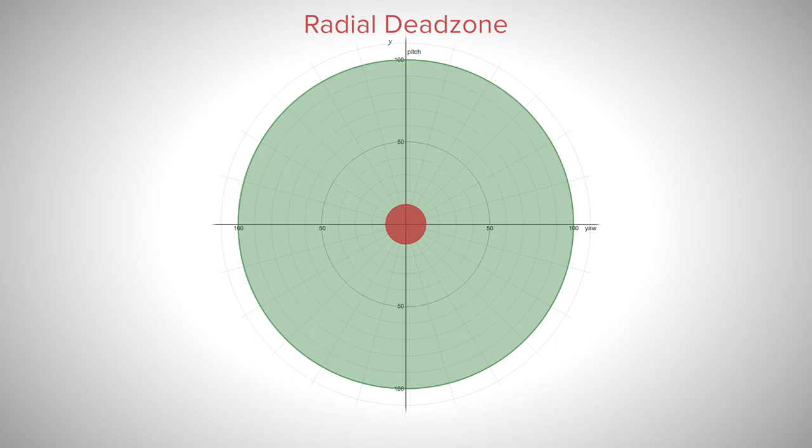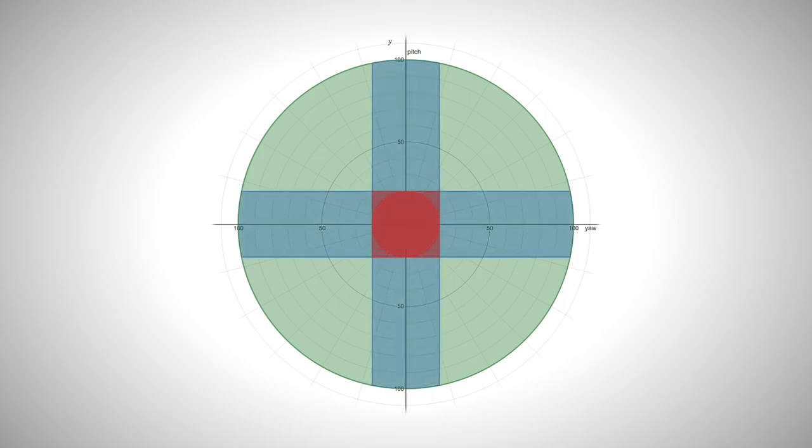You can set either dead zone anywhere between 0, turning the dead zone off, and 20, which is more or less when the stick is at 20% tilt. My graphs are only roughly accurate, but if you want to see a live graph of dead zones in action, check out the Tunnel to Hackers channel — link below.